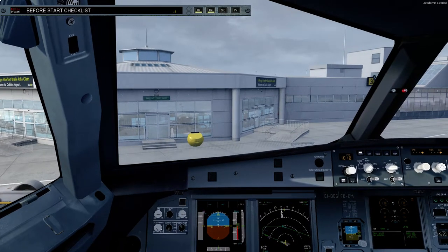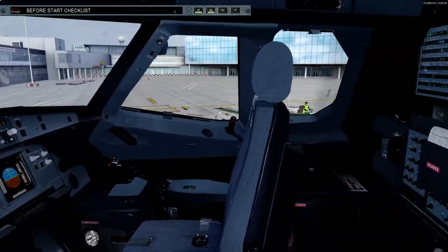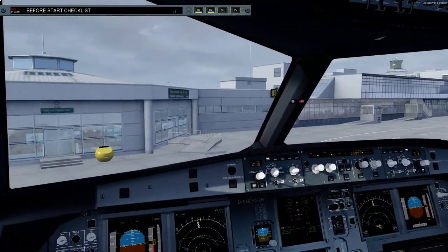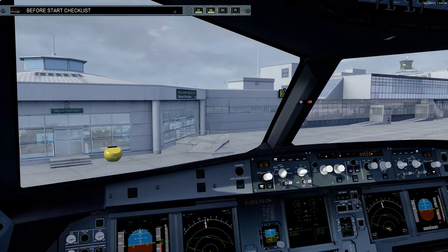Now, you guys are probably wondering how did you get the AeroSoft Dublin scenery to work in Prepar3D version 4? Well, there's a clever crew out there that has made a patch for us, which is not officially from AeroSoft, but it will make it work in Prepar3D version 4 with dynamic lighting as well. So that's nice.